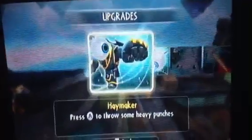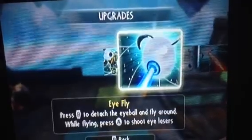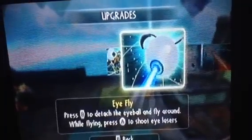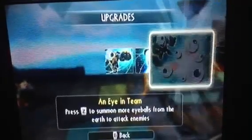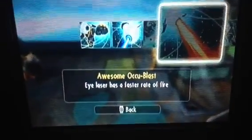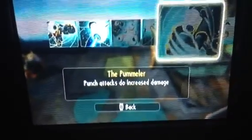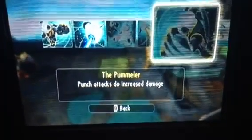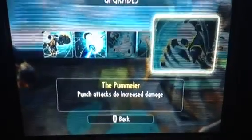Upgrades. So here's Haymaker — press B and A, press B and A, Z to an eye and team. Awesome. Q blast — that's for the eye. The Plum Plumber Pond attacks and increased damage.